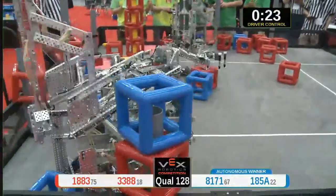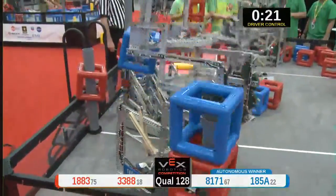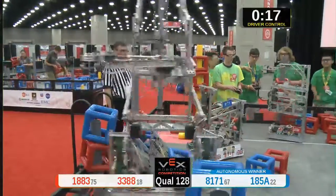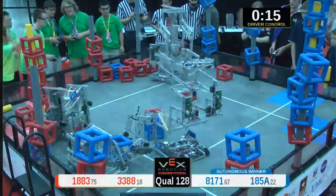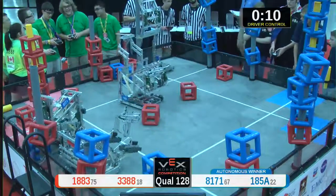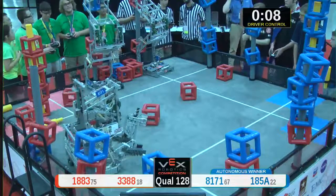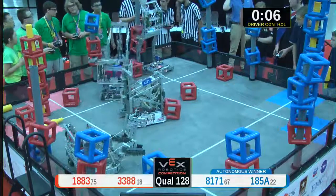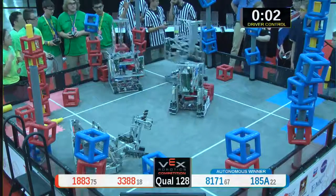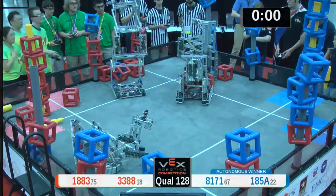The red alliance really trying to stay alive here — 3388 placing one on their scoring post and another one. Blue scores another one; there are only four or five cubes left on the field. Another score for red and another one for blue. It's going to be an incredibly high-scoring match. Four, three, two, one — excellent.